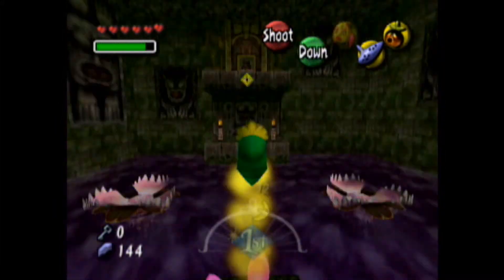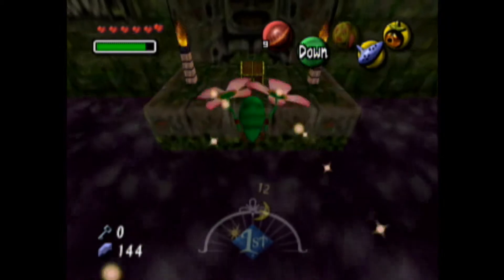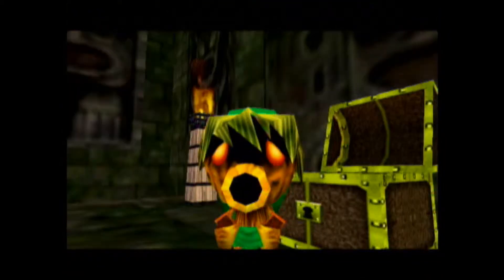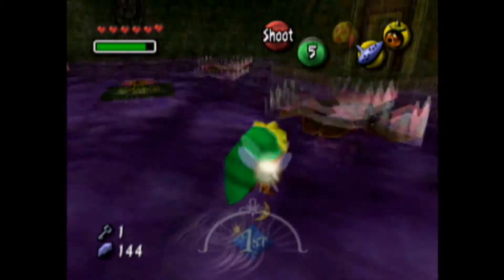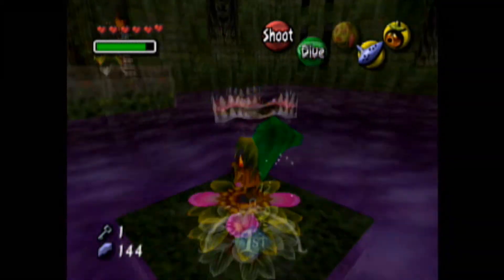Turn this way — you can see there's a chest over here. It looks like there's a diamond eye up there, like the song by Shinedown. And we got a small key — first small key of the game. Alright, so let's see what's in this room over here.